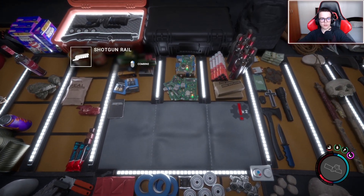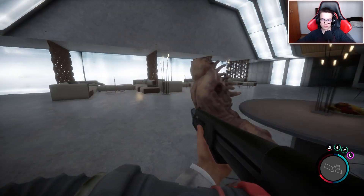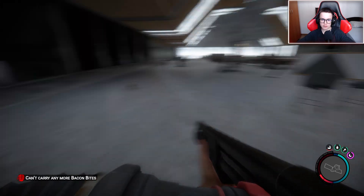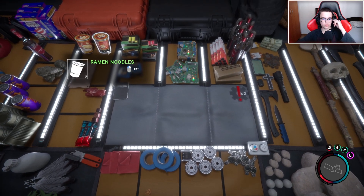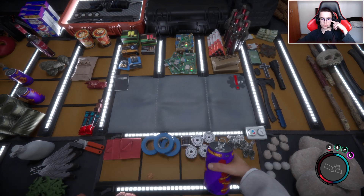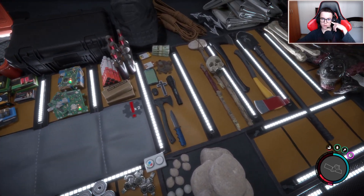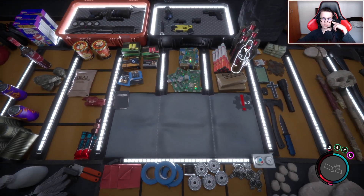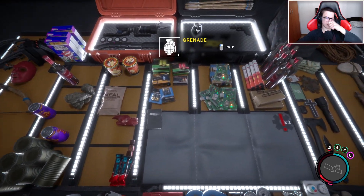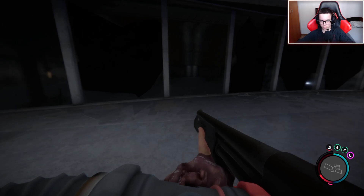Come on, give me my shotgun. I really need some meds but I cannot find anything. Can't you give me one single med at least? I don't know what to expect or what to do. We have a bit of HP, a piece of armor, our shotgun equipped, some time bombs and mollies, the red mask, the crossbow, some things, and grenades - I didn't even know we had grenades. I think we are ready to go. I mean, we're not ready to go, but we have to go.